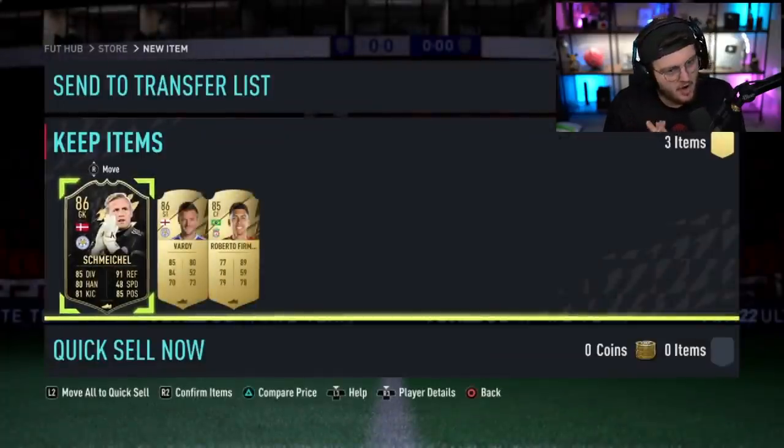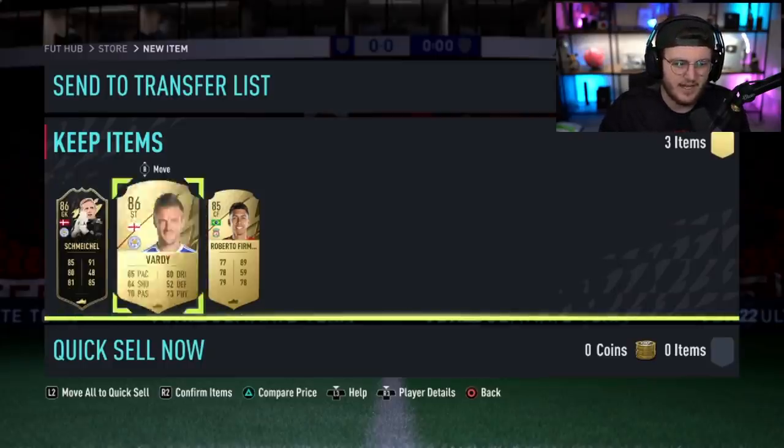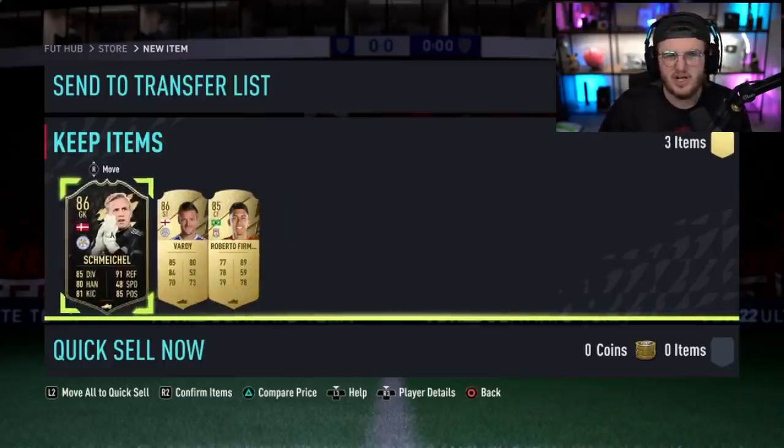Messi and Mbappe... something... Neymar... Vardy and Firmino — two Leicester players, that's weird. Vardy and Firmino. An 86-rated inform is not bad, that's good fodder. Not great, but not trash.